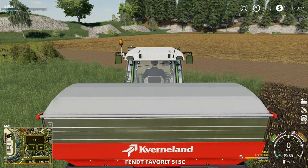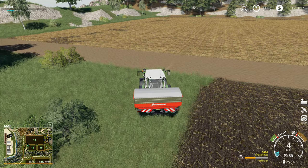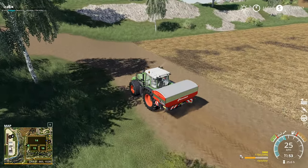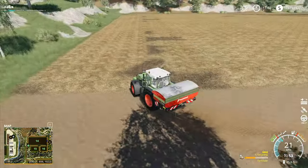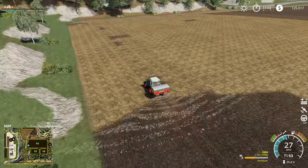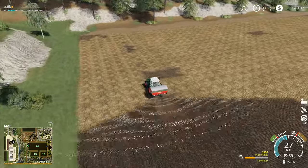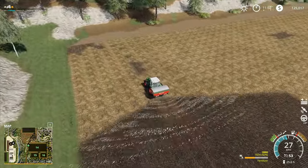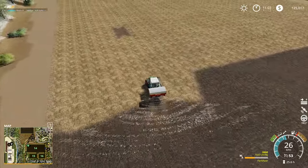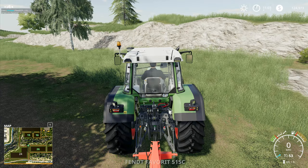We've got this one that we want to move over to this side. I'm gonna do a pass along the top and hopefully just have the hired help dealing with the rest of it. I'll set the hired help going up there and then we'll shunt those trailers out of the way.